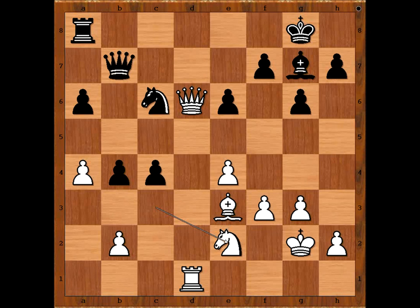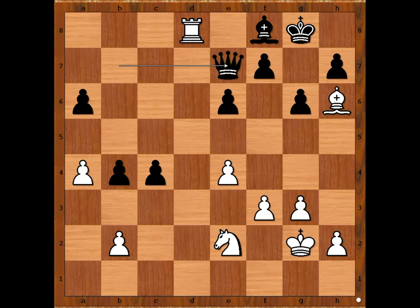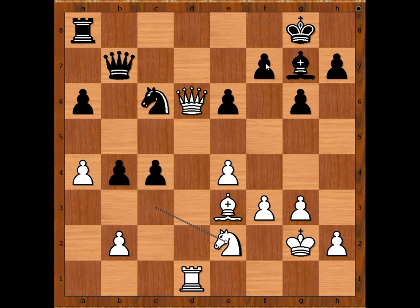Did you find Rook to d8? If you did, no congratulations, because you would lose the game. How? Queen takes rook check, Knight takes queen, Rook takes knight check, Bishop to f8, and now Bishop to h6, Queen to e7, takes bishop check, Queen takes rook, Bishop takes queen — and white is winning. So if Rook to d8 is not the best move, what is? The best move is Bishop takes, takes b2, and black is easily winning.